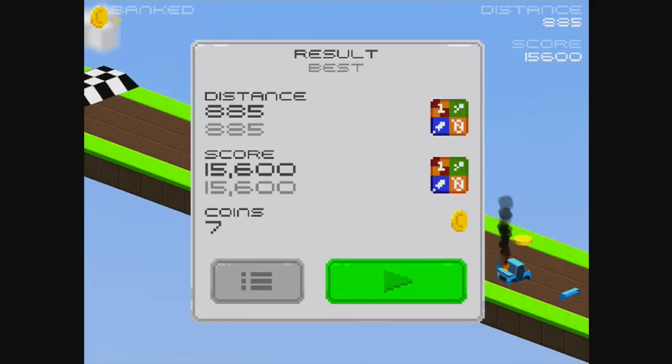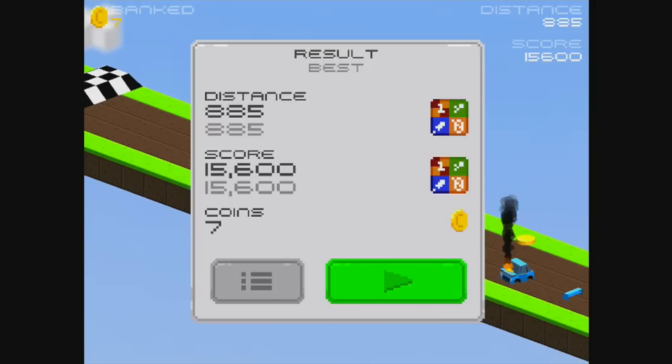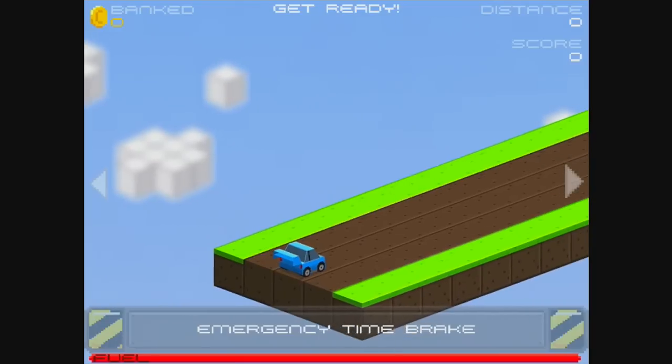Okay, so I collected eight coins that run — make that seven. You actually lose one when you crash. That's to avoid, I guess, just putting the game into auto mode and picking up one coin then crashing and repeating that over and over again. Hitting the left button takes you back to the main menu. You can see my score and distance there, which you can share on Game Center as well, and compare your score with your friends.